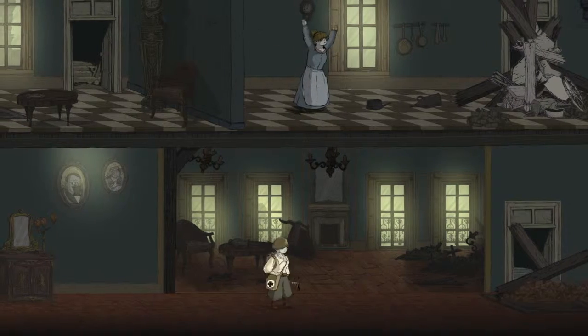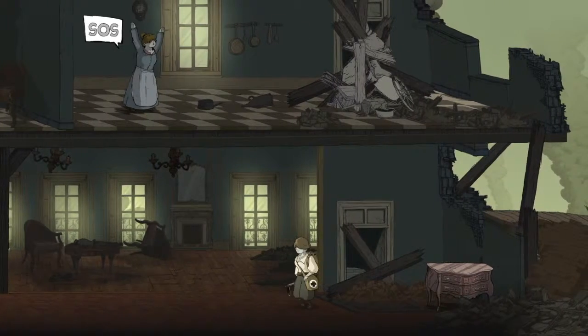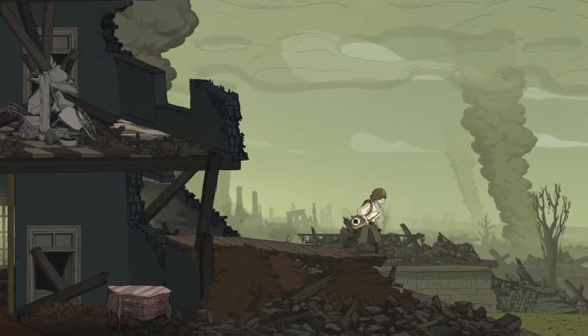Alright, so back here in Chapter 2 and she's stuck on the roof — or not the roof, but up there on the second story. I go over here and there's a block in the way, so I move it and I have no idea what's over here now.